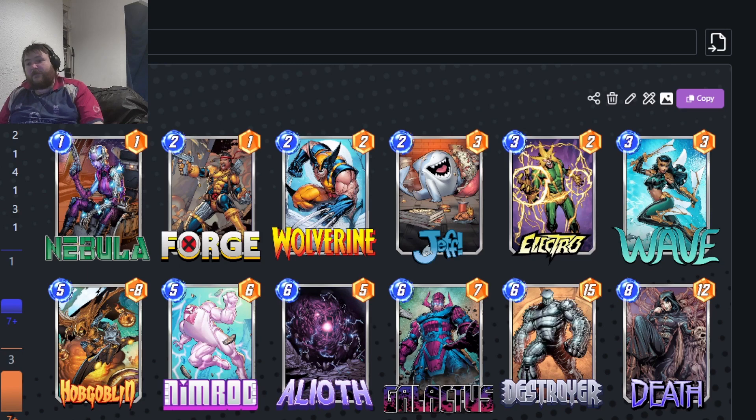This one's a Galactus Destroy build. You've got Nebula for tempo, and flexible slots for Wolverine, Nimrod, Goblins, or Galactus. Electro and Wave ramp out Galactus early, get tempo, and A'Lyoth guarantees a win. With a lot of early-game flooding happening through Loki-style play, you could get a cheap Death out, or use Electro to Death on turn five, have initiative on six, and A'Lyoth to close it out.